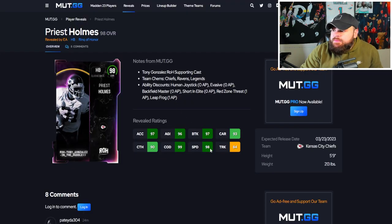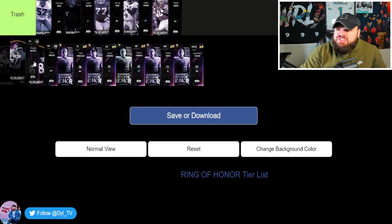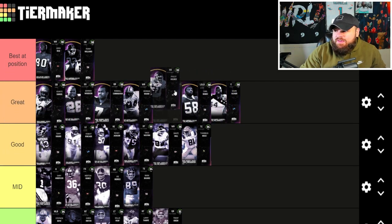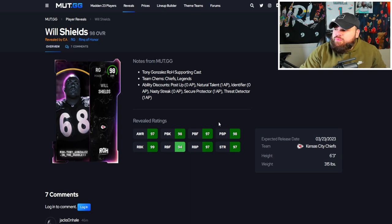After that we get Priest Holmes — a base 99 speed running back on any single team. He can get Human Joystick for zero, Backfield Master for zero, Evasive for zero, Short In Elite for zero. Direct comparisons are Gus the Bus, Quad Father, and King Henry. He doesn't get the Freight Train X-Factor, so he can be argued as the best non-X-Factor running back in the game, but not the best overall because those X-Factors exist.